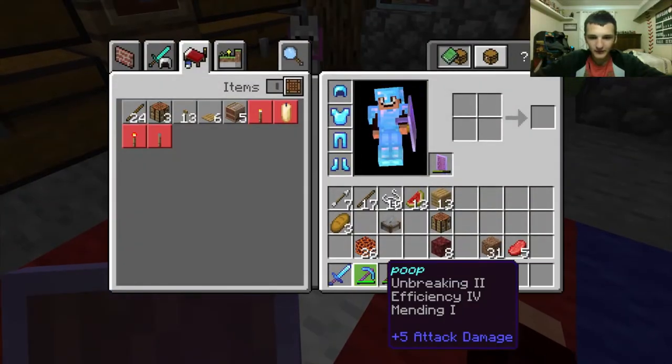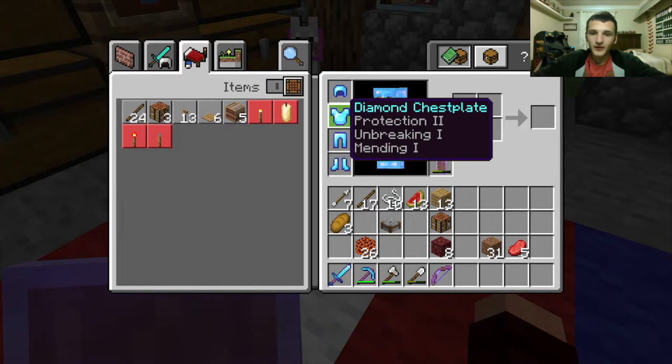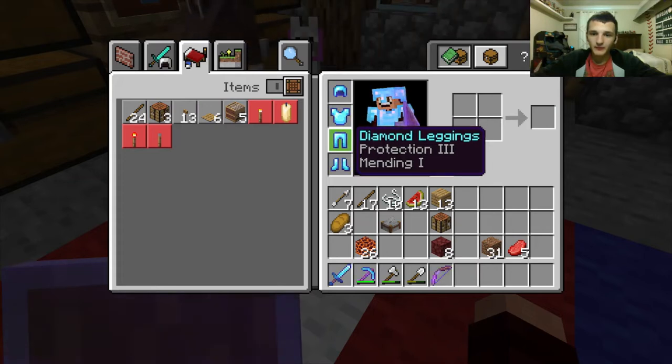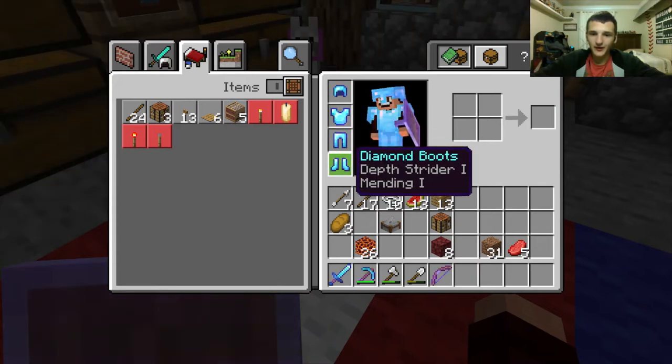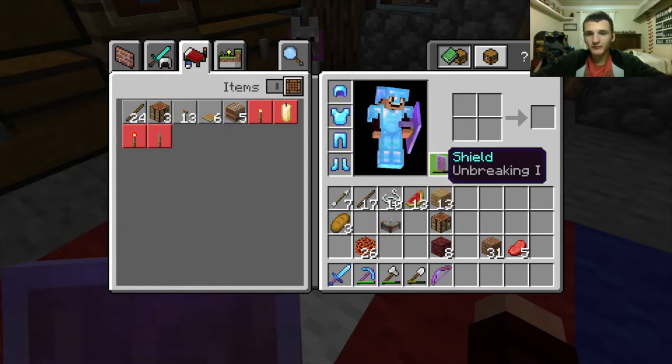So I got aqua affinity one and mending one. Protection two, unbreaking one, and mending one — I should probably upgrade that soon. Protection three, mending one — that thing's red. Depth strider one and mending one. I don't know what depth strider does. Got unbreaking too.